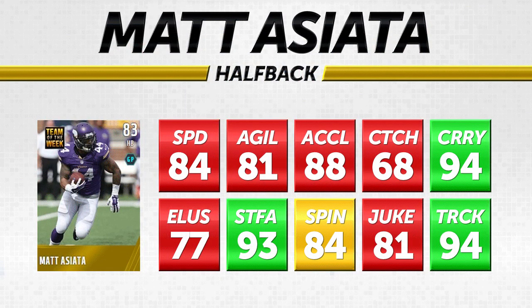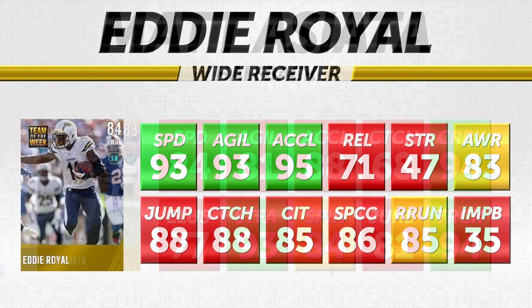Starting with Matt Asiata, halfback for the Minnesota Vikings — he's 83 overall. Not a lot of people know who he is, but he is the starting running back now that Adrian Peterson is suspended. He scored three touchdowns this week and got a Team of the Week card. He has 94 carrying, 94 trucking, and 93 stiff arm, making him a very physical back — great for third and short, fourth and short, and goal-line situations. Unfortunately, 84 speed, 81 agility, and 77 elusiveness are not great.